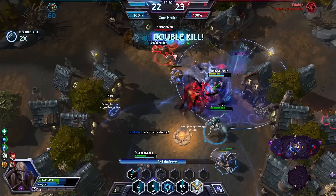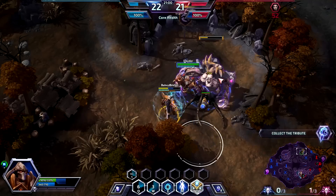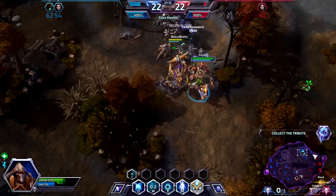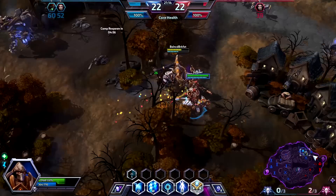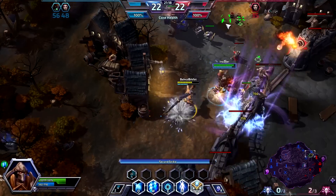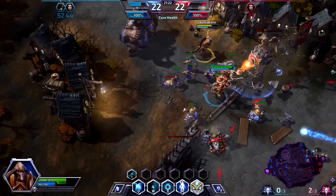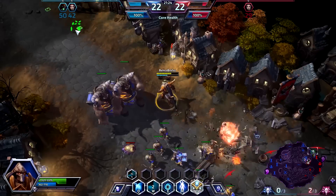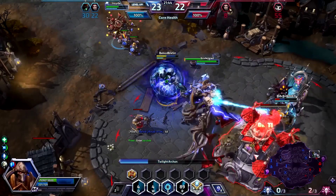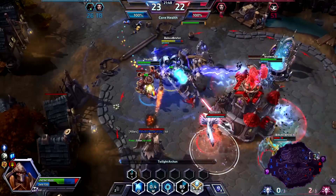Outside of roaming and fights, defend your lanes and do mercenary camps, and try to rally your team to go get golem camps. On the offensive outside of fights, push hard by healing up your lane minions and mercenaries with Healing Ward, and melt enemy waves and defenses with your double Psionic Storms. You have the ability to turn large pushes into death balls that'll bulldoze over your opponents' bases, because you bring so much damage and sustain in late-game pushes.